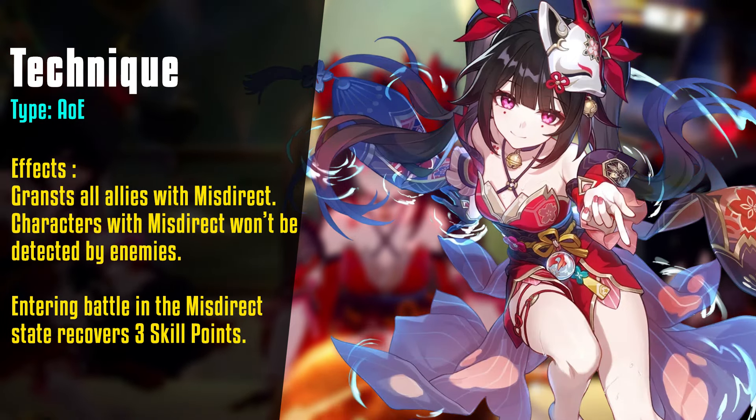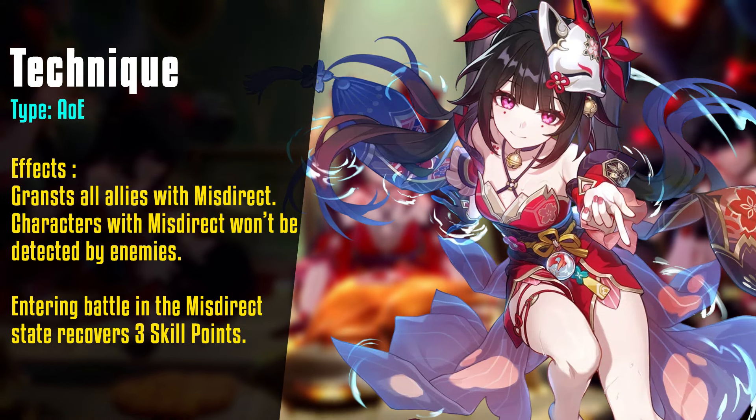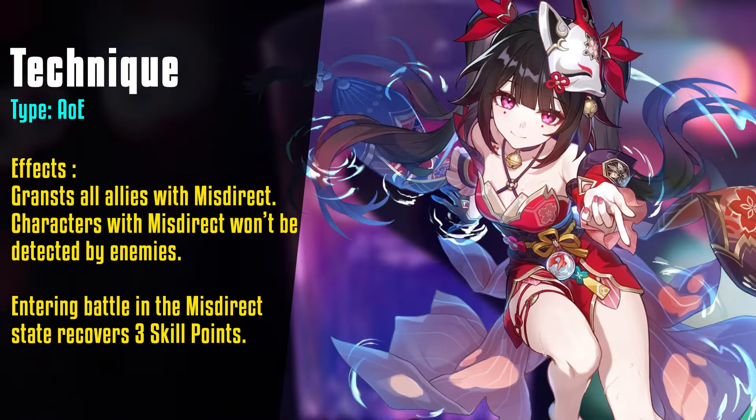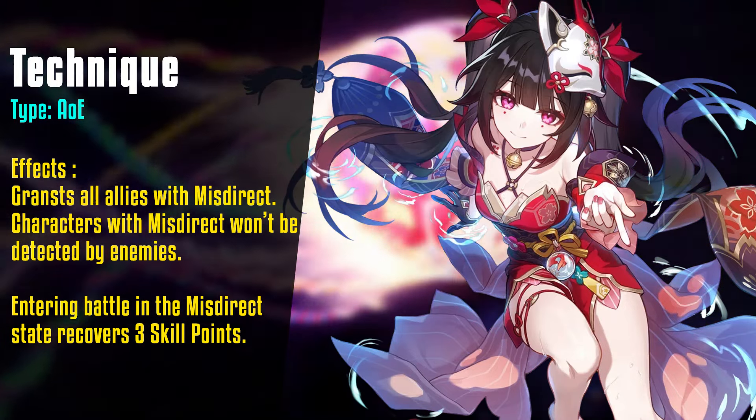When I simulated her team skill point management, it's hard to imagine you would encounter a skill point crisis, except maybe in a poorly optimized Imbibitor Lunae team. But with any other team, running out of skill points in Sparkle's presence is improbable.